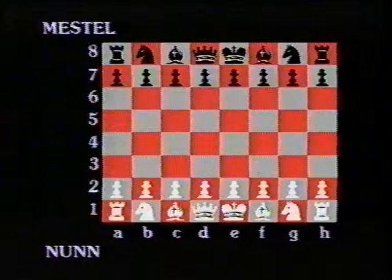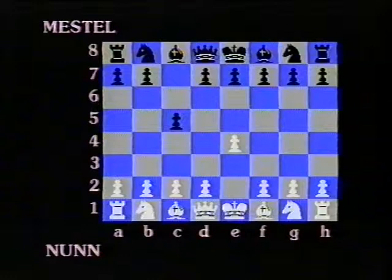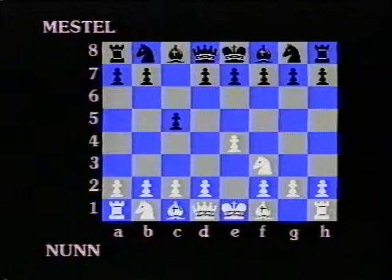Thank you, Ray. I decided to start with my usual opening first move, E4. Well, this was no surprise, and I decided to play my usual dragon variation of the Sicilian. The next move is standard, Knight F3. I continue with D4.